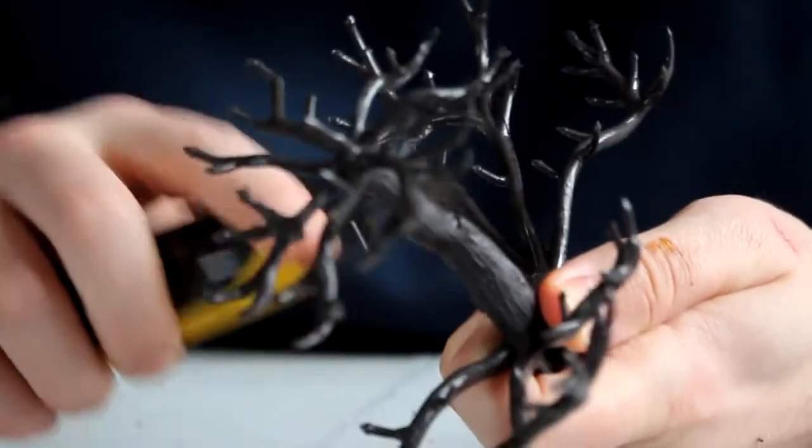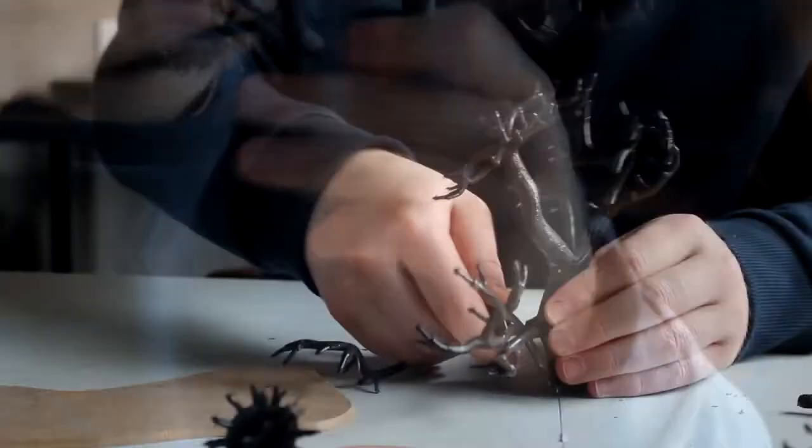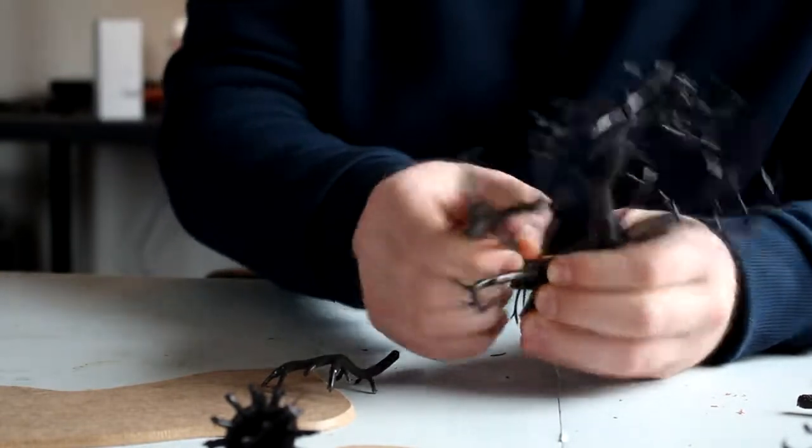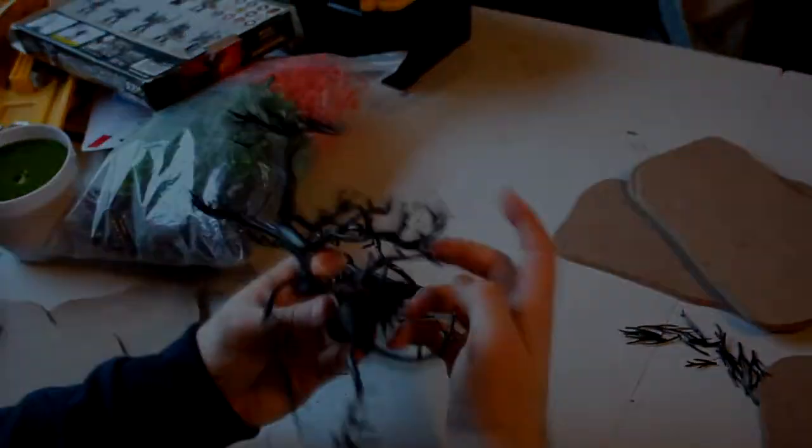Next, I removed the dangly bits so they could be used as root systems later on. To change up the poses of those trees that were the same, I bent some of the branches and I cut some of the branches off and stuck them around just to change the profile.